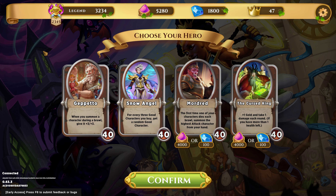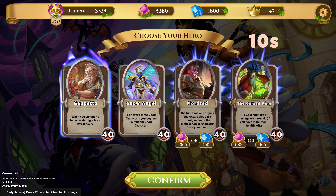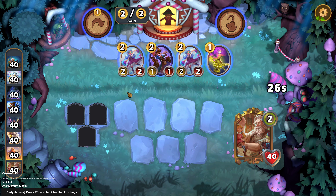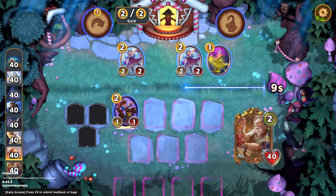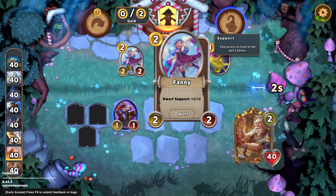What hero has the highest chance of winning? I'm actually quite a fan of new Geppetto, especially in the early turns — if you can just get one black cat, it becomes I think 5 worth of stats. Snow Angel is also interesting. I don't like being limited just to good heroes, though. Mordrin and Cursed King are also pretty good. Cursed King actually maybe would be a better pick here.